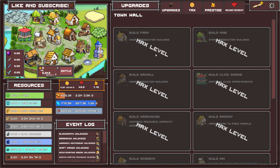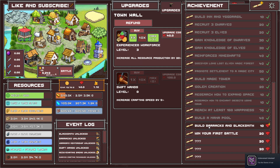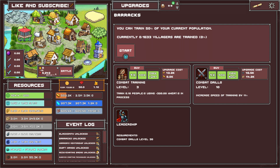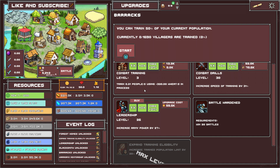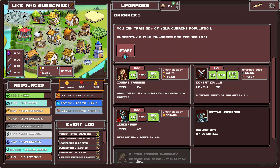Barracks and a blacksmith — there we go. When you first battle, okay so first I'm going to have to upgrade stuff in those two buildings. Here's combat skills training and combat drills — combat drills level 30. It doesn't cost me much. Leadership — I'm buying a bunch of stuff. I need to win 20 battles for this achievement.